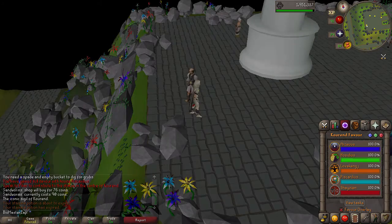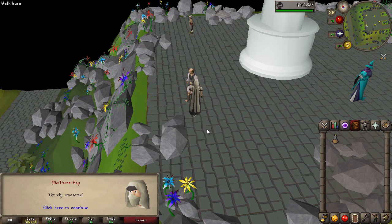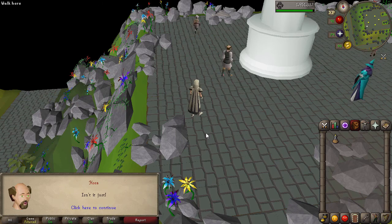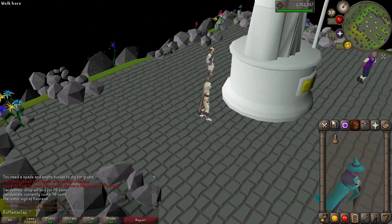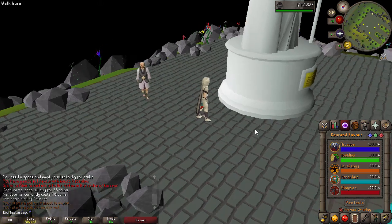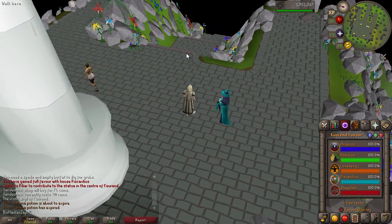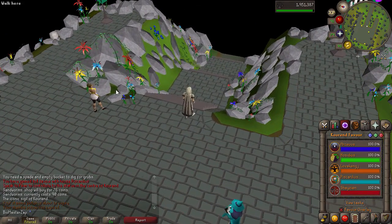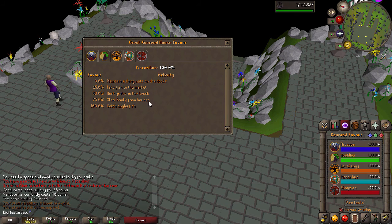So now I finished the Architect Alliance mini-quest. Although since it's a mini-quest, there isn't any pop-up. Truly awesome. So now I have 100% favor in all the houses, which was a bit harder than I expected, especially because of Pisgorelius — it's really annoying because you have to dig sandworms all the way to 100%, since stealing booty from houses is just horrible favor.